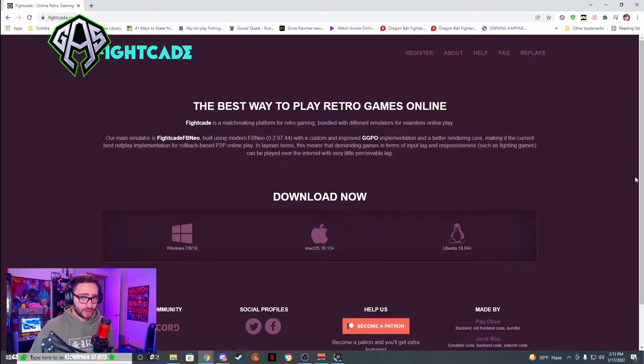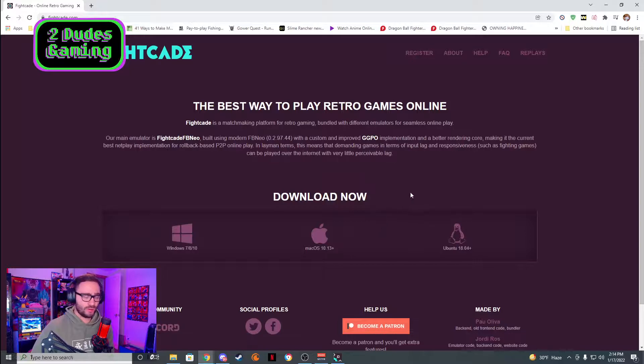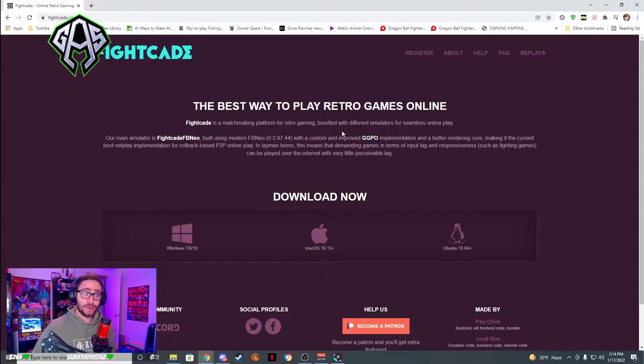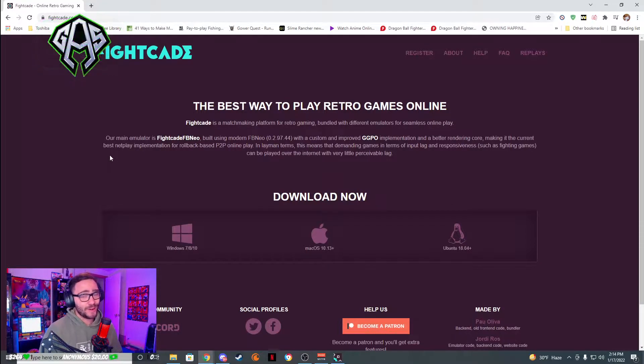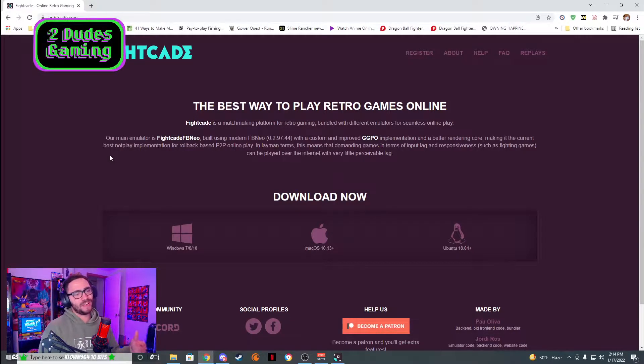What I need you all to do is head over to the Fightcade website. All you gotta do is type in Fightcade.com and you should find your way. So here we go — Fightcade, the best way to play retro games online. Fightcade is a matchmaking platform for retro gaming bundled with different emulators for seamless online play. Basically, all of your old school retro games, your fighting games — you've always wanted to play them online with your friends. Well, now you can, so you don't actually have to physically go to an arcade, which is amazing.